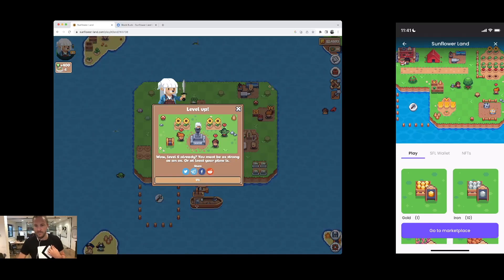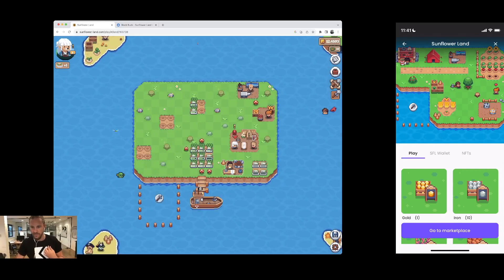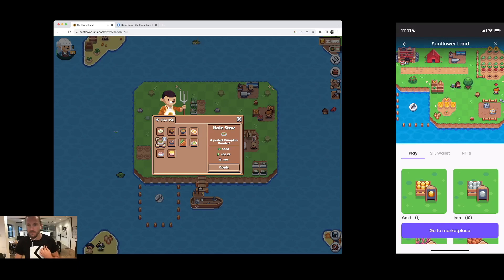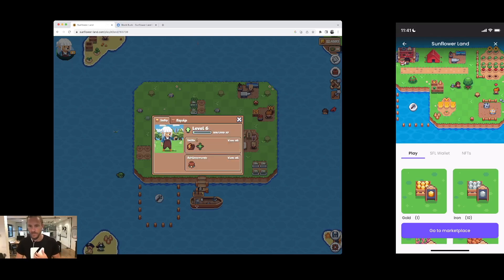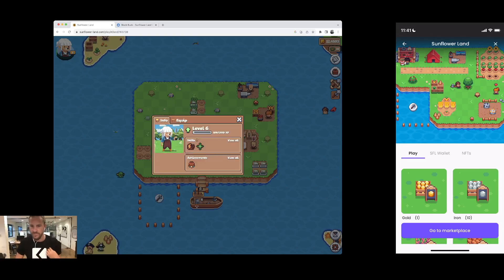I'm going to give the Bumpkin some food to level it up to 6. Actually, I do have food — let's cook some kale stew. Skill points — I need one more skill point to reach level 7, or about 1.9K XP. I guess that's going to take a while.